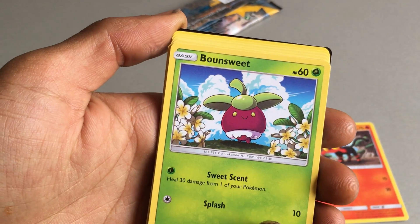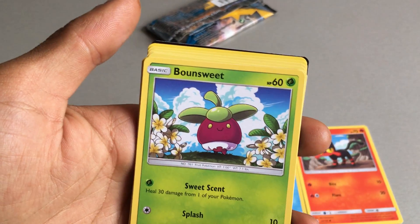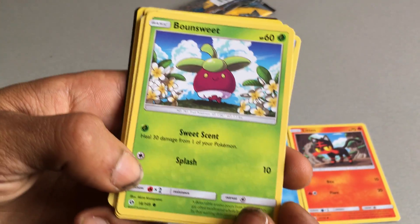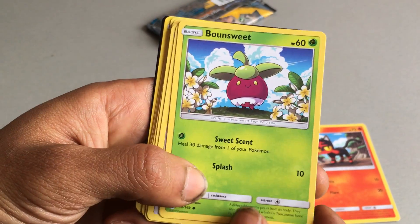Also we have a Bonsly — I've already got one of these. This is a grass type Pokemon with 2 attacks: one of Sweet Scent and the other of Splash which does 10.